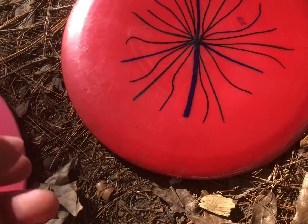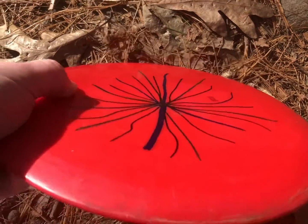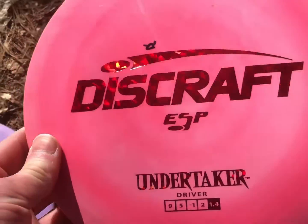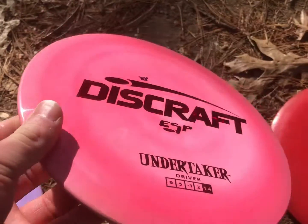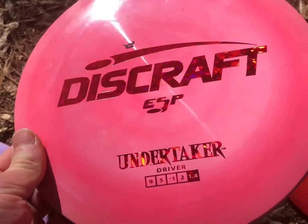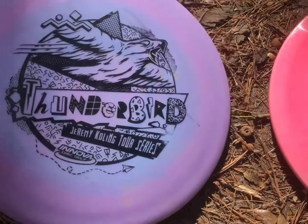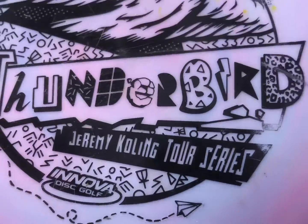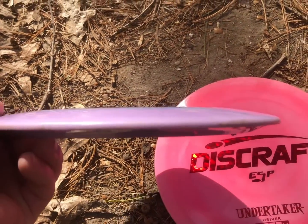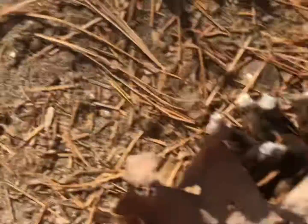These are my nine speeds. This is a G-Star Sidewinder — it's 160 grams and I got it from a U-spin. It is pretty beaten already, super super flippy; I'll throw this on a hyzer up a hill and it'll still go. This ESP Undertaker is pretty new so it's still on the stabler end for an Undertaker — it flies like a beaten Thunderbird, which is really what I was looking for. Then this is a G-Big Germ Tour Series Thunderbird, I believe it's a 2019 — super pretty purple swirl disc. It is the stable version of my nine speeds and all of them have some pretty good distance.